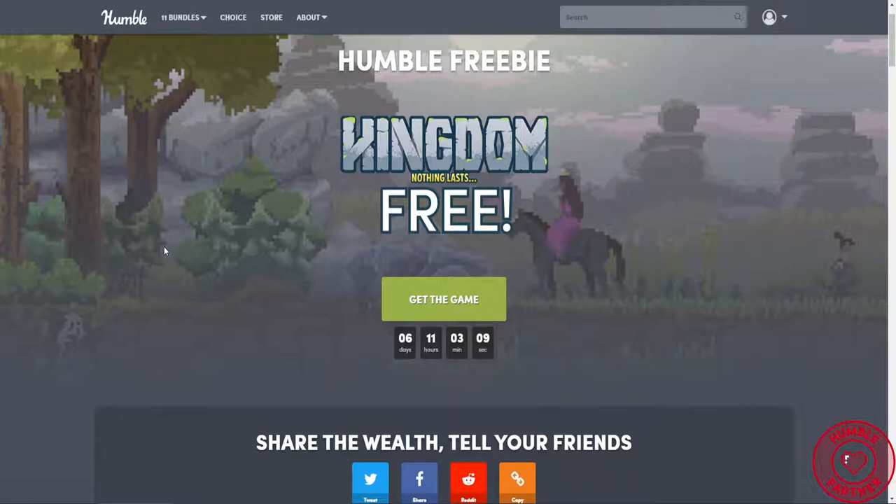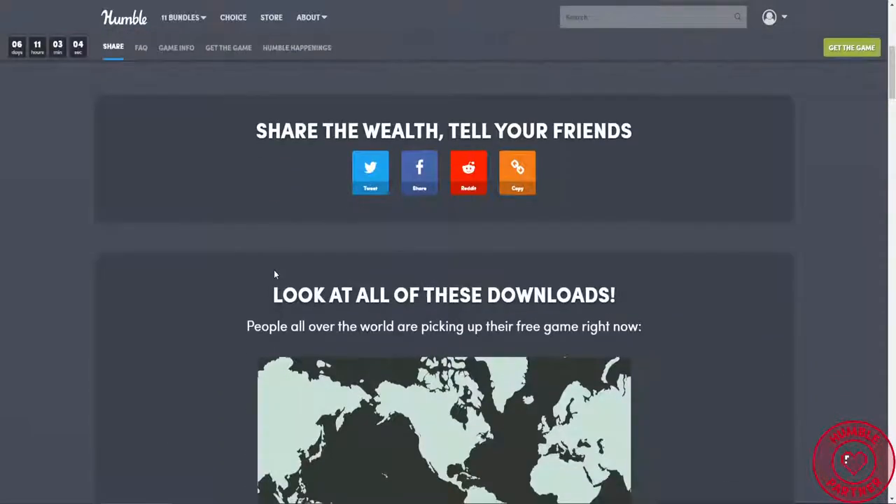Just go to nixonard.com/humblebundle — link in the description below. You can get this game for free, so of course share it.